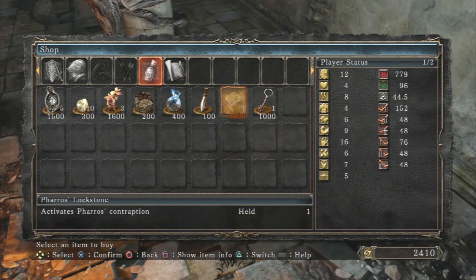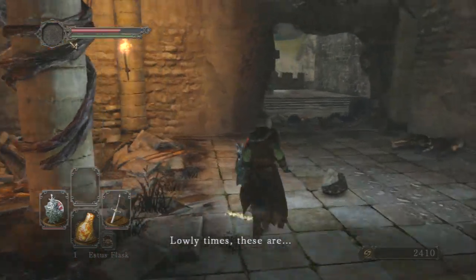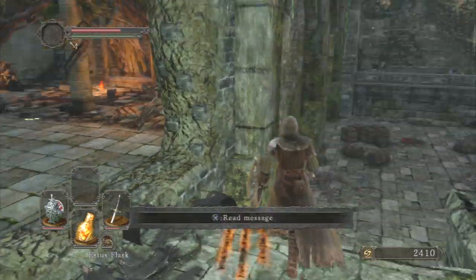4,000 souls — crazy stuff. We don't want to do that, so I recommend picking up the one from the mansion. And then we're going to go over here; I do think this is the bonfire that is the closest one to the Cloranthy ring.